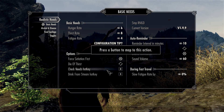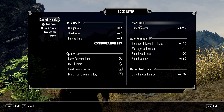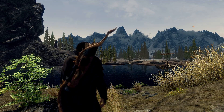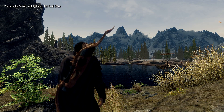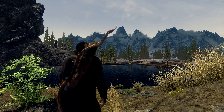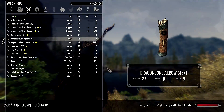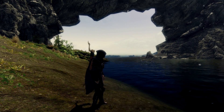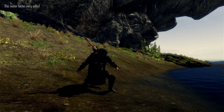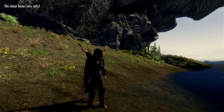You also get two new powers: 'Drink from Stream' and 'Check Needs.' When you press the hotkey assigned to Check Needs — I set mine to M — it brings up a little message in the top left telling you what you need, whether you're hungry, thirsty, or whatever. The Drink from Stream hotkey lets you drink from any water source, but be careful because a lot of water has diseases.